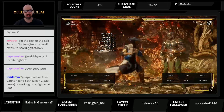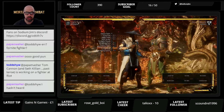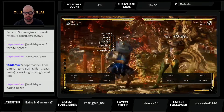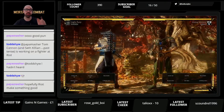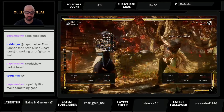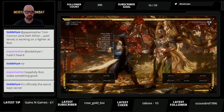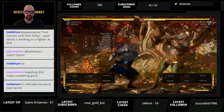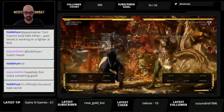Back two is his overhead. It is very slow with a slow start-up and is minus eighteen on block. Back two in Mortal Kombat X was one of the best normals in the game because you could combo off it — it was really fast, he'd get you in the corner and get big damage. In this game they nerfed it into the ground essentially.